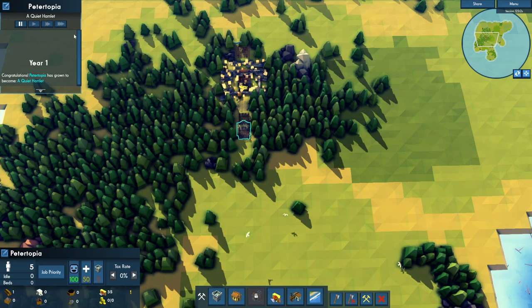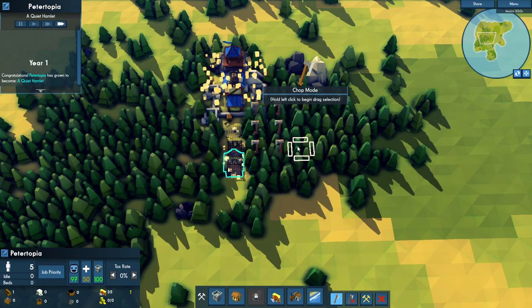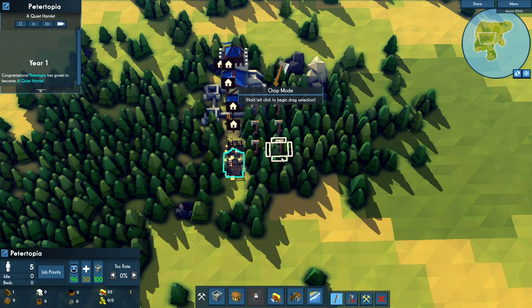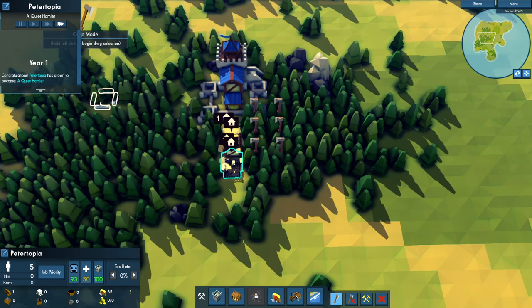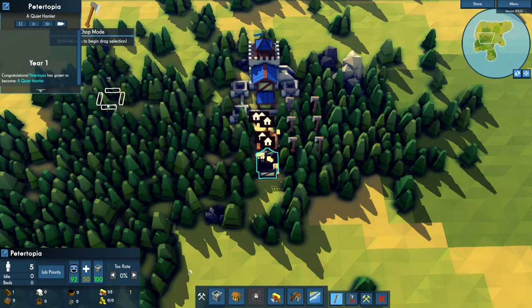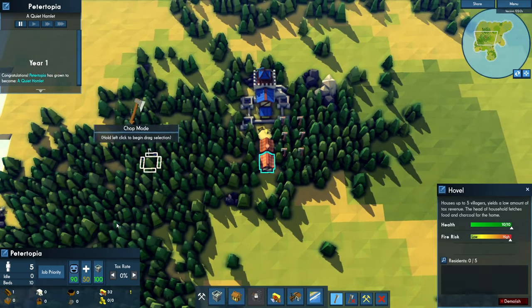We'll give the chop instruction to cut the wood down, then play at high speed and see how it goes. Hopefully they can build these two hovels before our first settlers arrive. If not, we're going to start over — I really want to catch that first wave. We got one built, now we've got to build the second. Good, pause it — that's what we want. Now we're out of wood, basically one wood remaining.